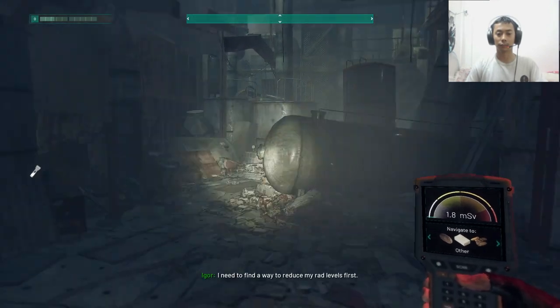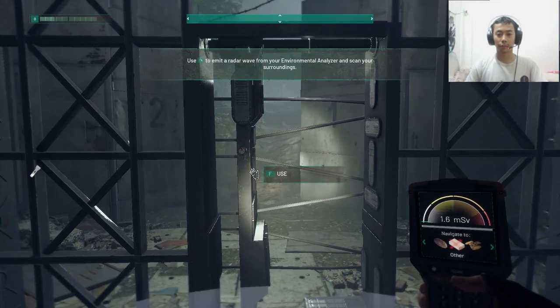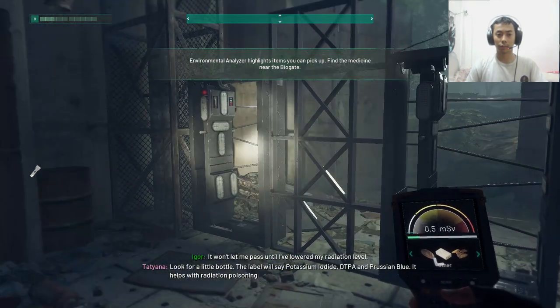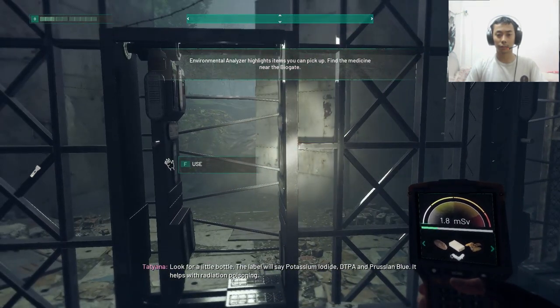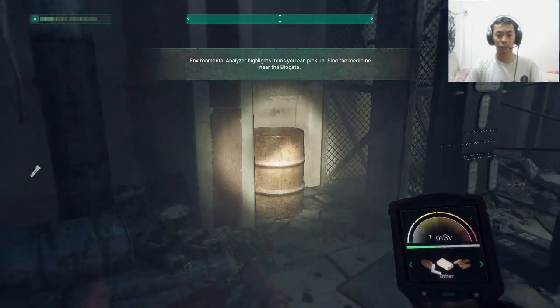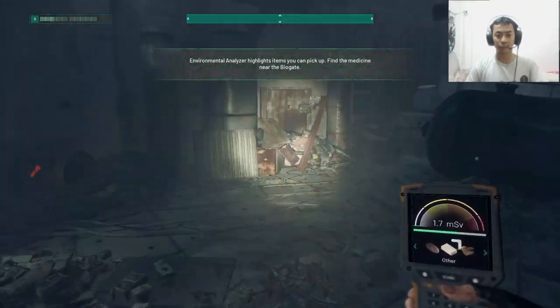I need to find a way to reduce my rad levels first. It won't let me pass until I've lowered my radiation level. The labels say potassium iodide, DTPA and Prussian blue — it helps with radiation poisoning. I'll have to search for a bottle out here.